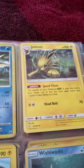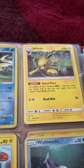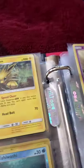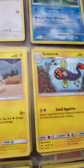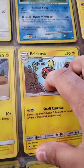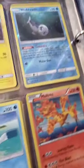I used to have a GX that evolves from Eevee — it could have done a lot with less energy. I have a Tynamo — I'm not sure if that's what it's called. It has Aqua Shock. Let me know in the comments what you guys think. I'm not sure if it has an evolved form as a card — just let me know in the comments.